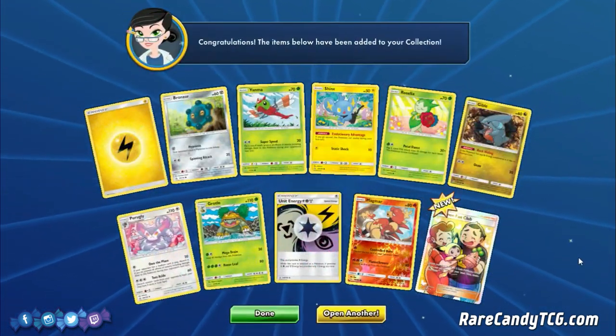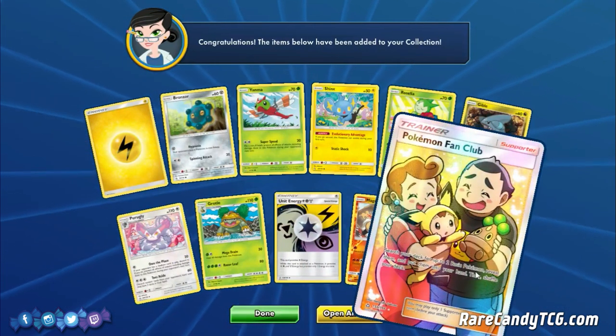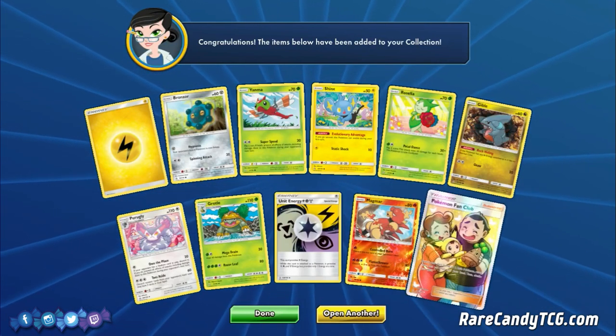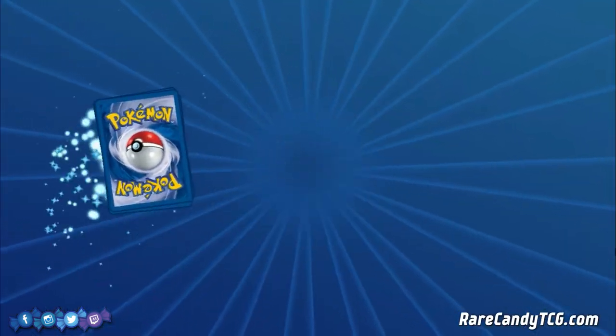We have Full Art Pokemon Fan Club. Some more good trade bait potentially — it could be a good card, especially after Brigette rotates out. Might be one worth hanging on to. Not too worried about having the Full Art version online though if need be.